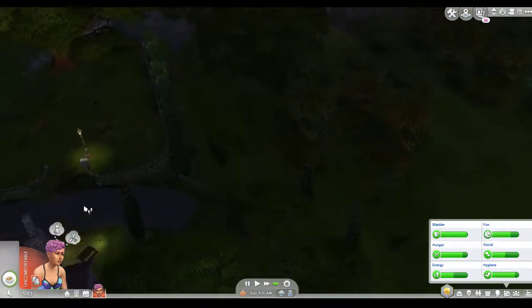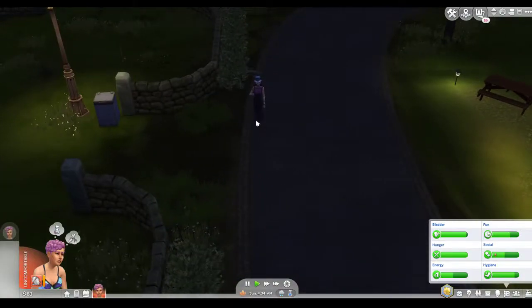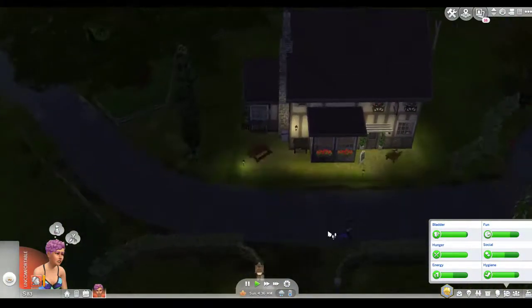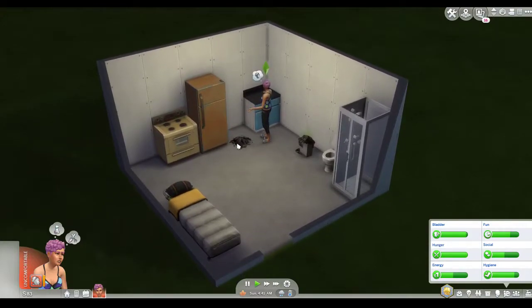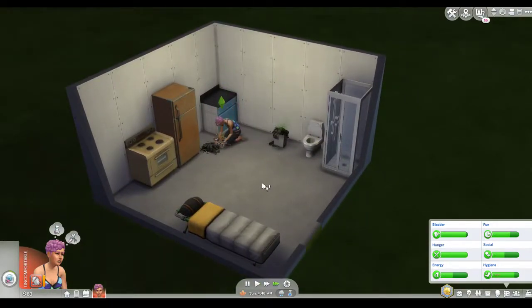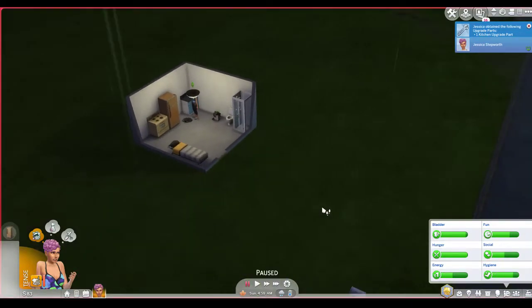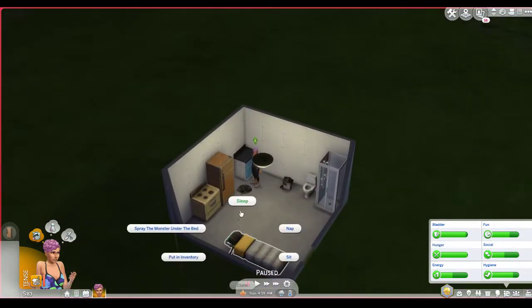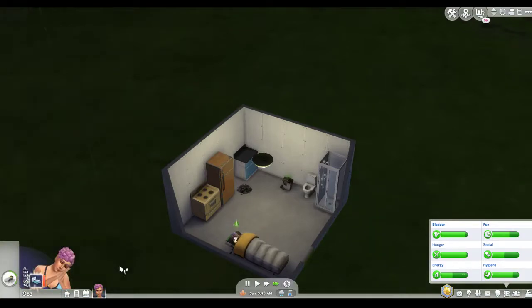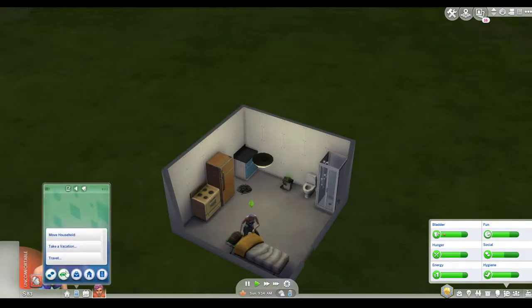I played as my other rags to riches sim for a brief amount of time. We have hit maximum grim, so I'm gonna need to get an outdoors bin. How's our mood? We'll go back to sleep for a bit, and then we are going to go to the fishing place and do some fishing, sell that, and we will be able to get enough money to buy an outdoors bin, which would be superb. Let's do some travelling.